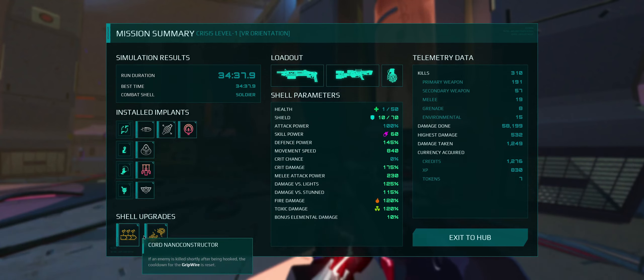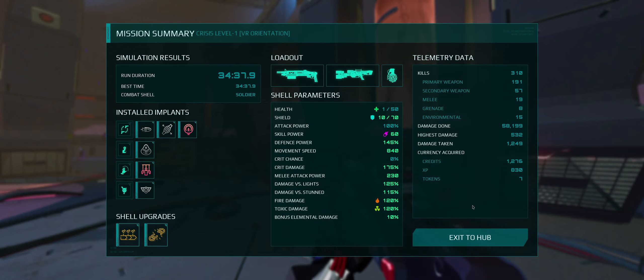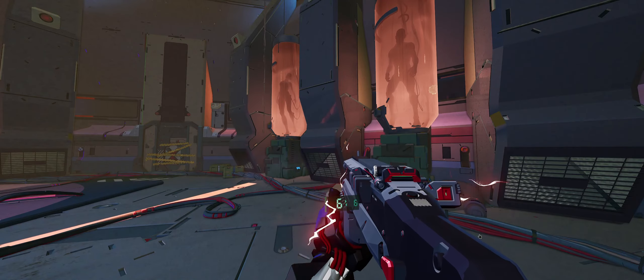Shell upgrades. Let me just show me what I had. 310 kills — 191 with the shotgun, 57 with the rocket launcher, 19 melee, 8 grenade, 15 environmental. 58,000 damage done — almost 59k. Let's see what our spoils of war are.